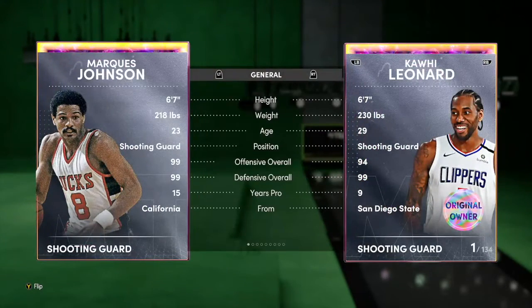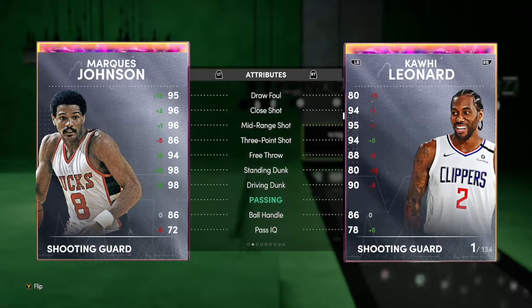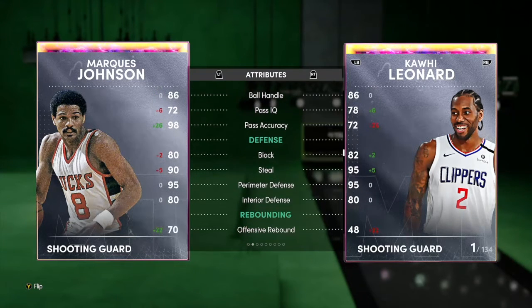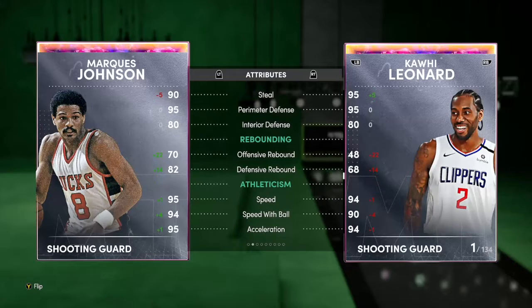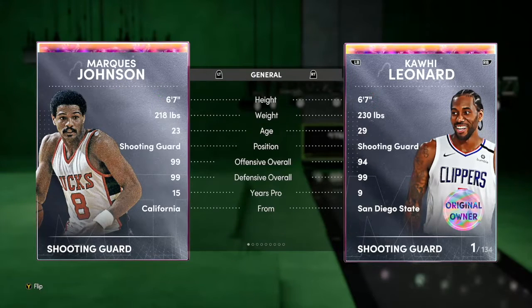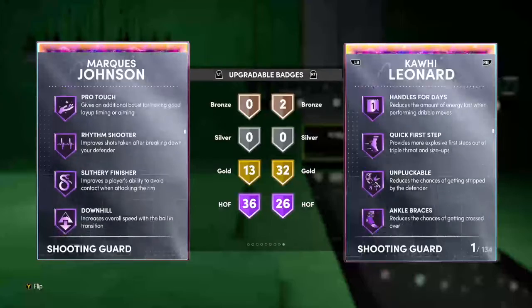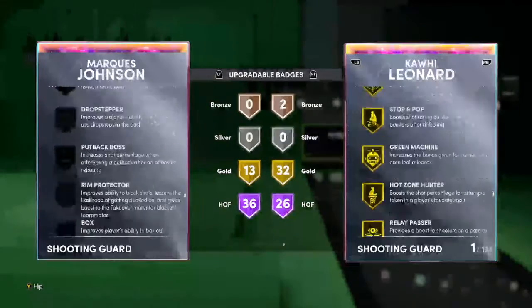Next up we got Marquise Johnson Galaxy Opal, 6'7, 89/99 defense. This card is clearly a defender but he also looks like he can play both ways — 95 draw foul, 96 mid-range, three-ball is low at 86, 98 driving dunk and he just hits the speed boost threshold. Pass accuracy is amazing at 98. Pretty solid defense: 90 steal, 80 block, 95 perimeter, 80 interior, 95 speed. Checking his badges: 36 Hall of Fame with 13 Gold, Hall of Fame Clamps. He does not get Deep Threes in Hall of Fame, only Gold Threes — those are badges you'll need to add on depending on how you play.